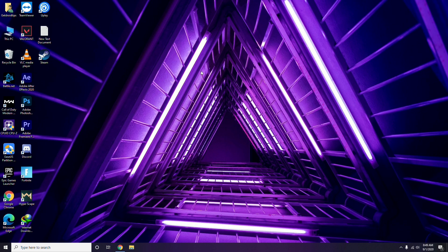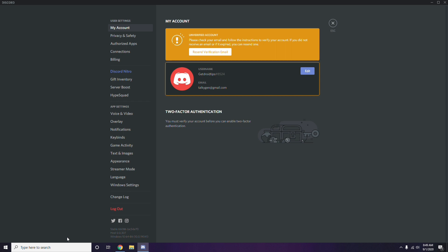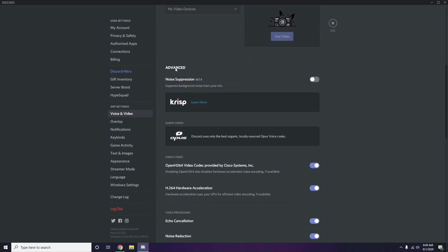Next, open Discord and click on User Settings, which is available at the bottom. From the left sidebar, click on Voice and Video, then scroll down to Advanced options. In the Advanced section, you'll find the H.264 video codec provided by Cisco Systems Inc. — disable this option.